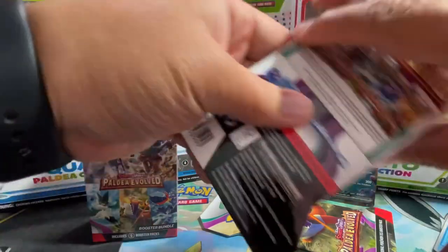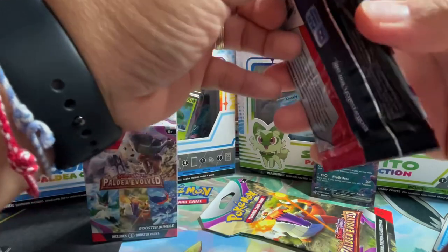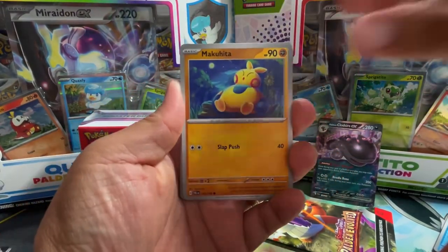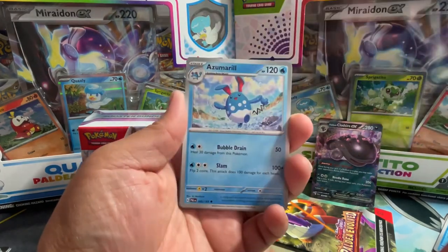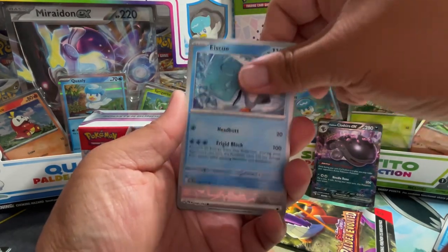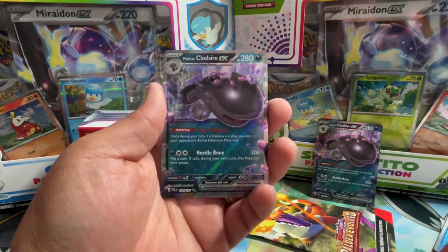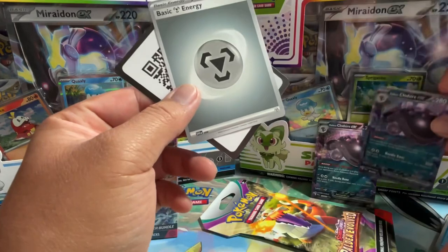All right, pack number five. We've got a Pinurchin, a Makuhita, a Magikarp, a Slowpoke, an Azumarill, a Vespiquen, an Ice Cube, a Jet Energy, and a Crabble. And another one — back to back! That's crazy, that's awesome — back to back.